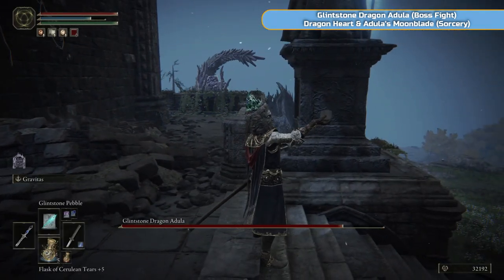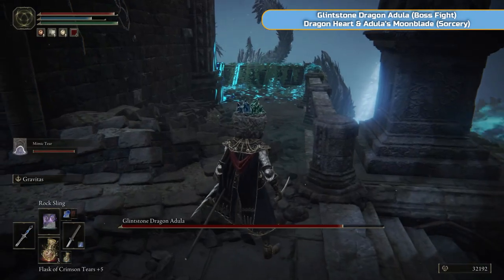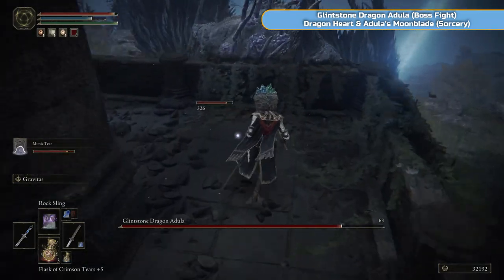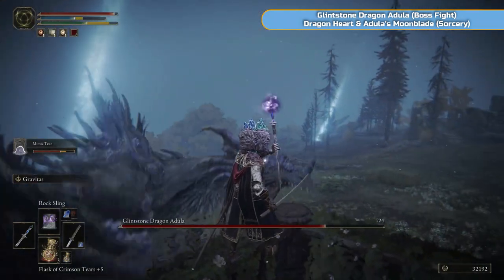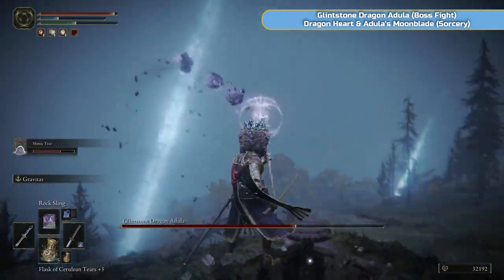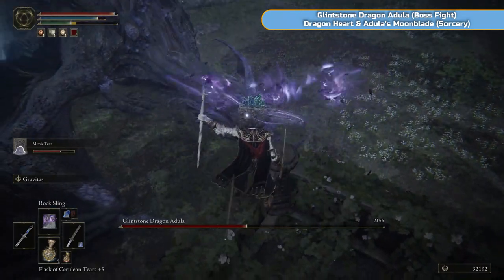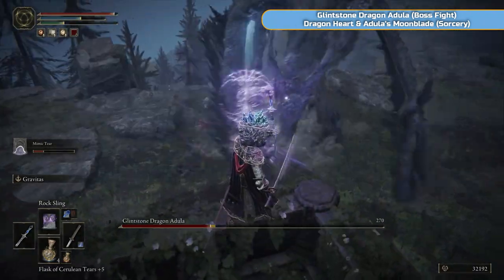I thought to see if we could get away with just using that spell, but it's definitely not strong enough. So I'll bring in our summon — our ash — and get the attention diverted and take this thing down. It is a dragon, so go for the head. Use Rock Sling as well because you'll knock it down pretty quickly. You can quite safely stay up here and keep spamming Rock Sling at its head, although you may obviously need to move if it starts doing certain attacks. The breath attack is definitely one to watch out for.